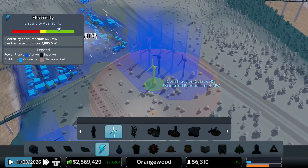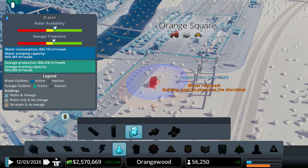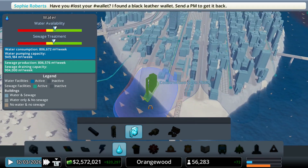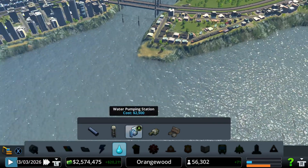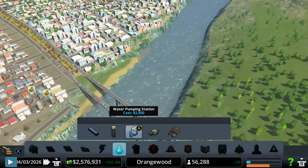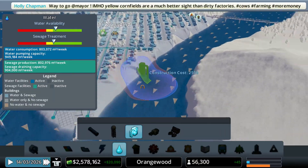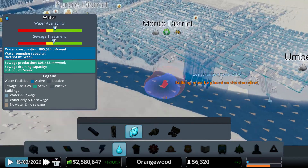How's our power doing? Power is doing fine. How is our water? It's not bad, but we should maybe start building another water pumping station. I want to place it in a different area. What I was thinking about doing is getting started and maybe building it somewhere else.